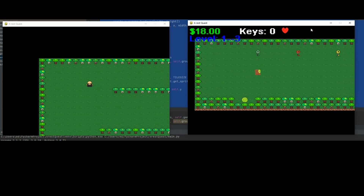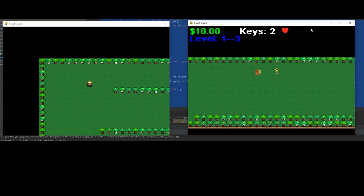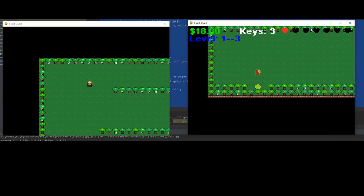That took us down to one heart. I hope we don't die because it'll start us all over. So we've got all three of our keys, so now we've got to go back through the portal and go try to exit the stage.